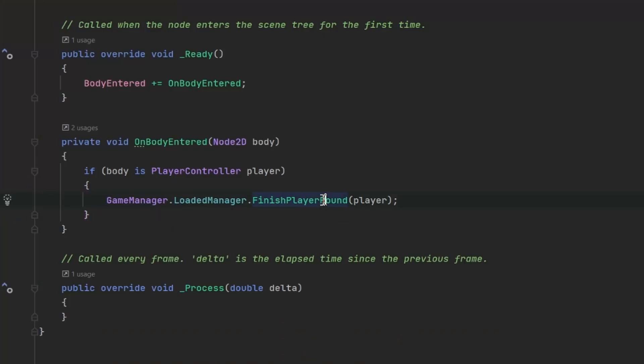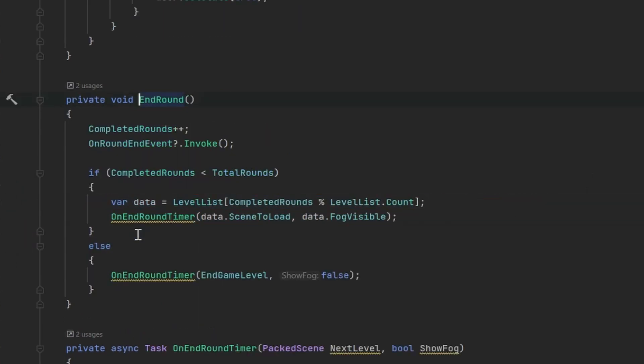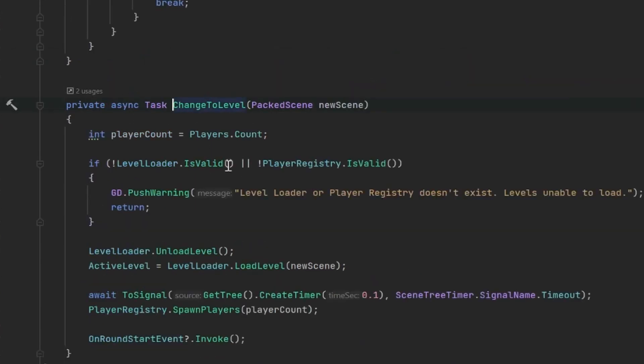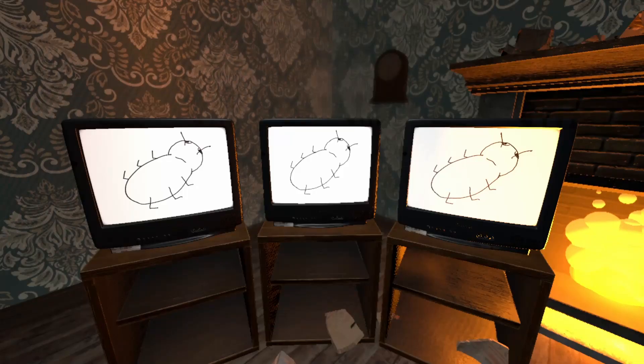When a player reaches the end sector, a message tells the game manager and then the game manager records the player's position. Once the player finishes the level, the level manager schedules the current level to be destroyed and the new level will be instantiated. The new map is provided by the game manager. It took a couple of tries and bugs, but eventually I had more than one level.